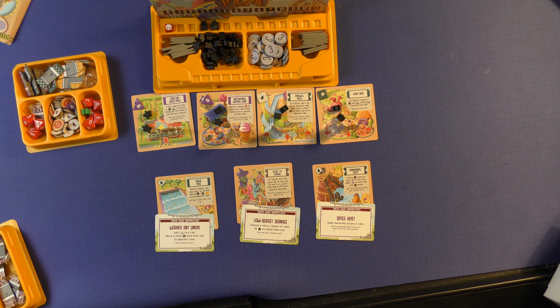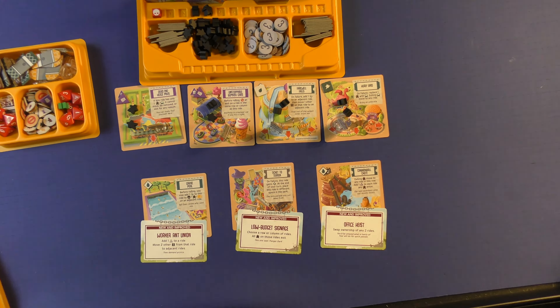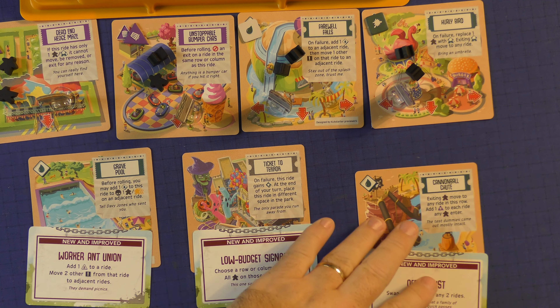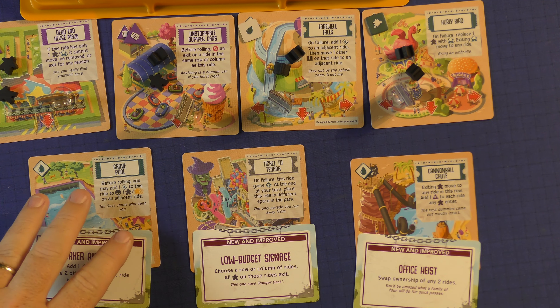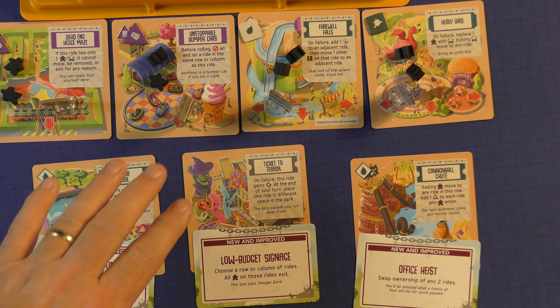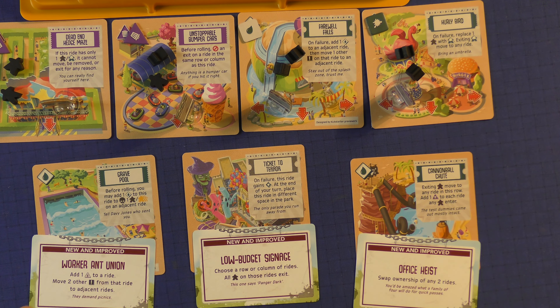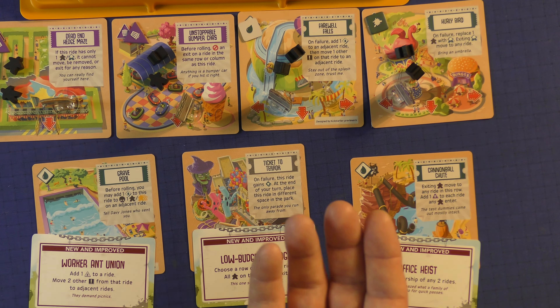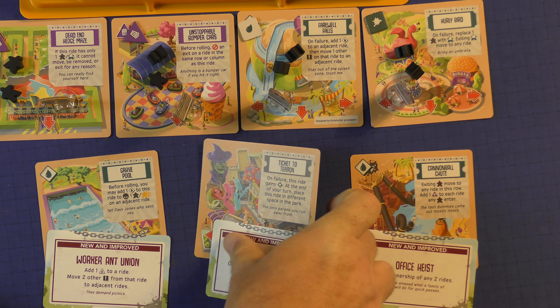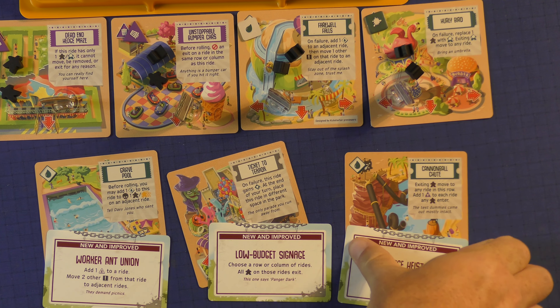Now I'm going to go through a turn and show you what will happen. The first thing you're doing is picking one of these rides that you're going to build. These are the starter ones — everybody has ownership over one of these when the game starts. You'll be choosing from the face-up options, and there will always be three face up. So you can just choose one of these, and when you take it, you not only take the ride but also the card that's with it.